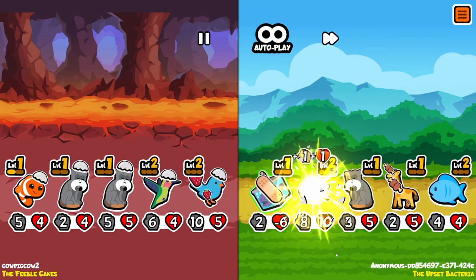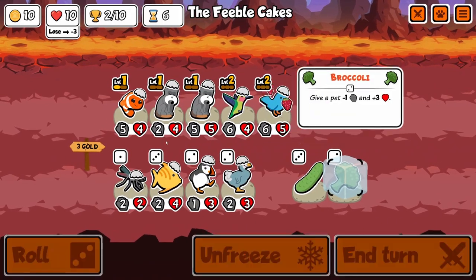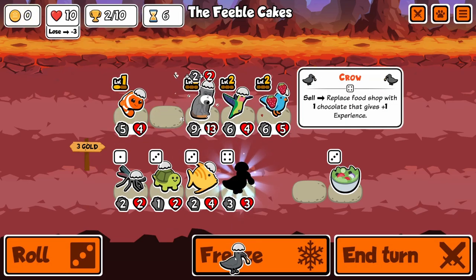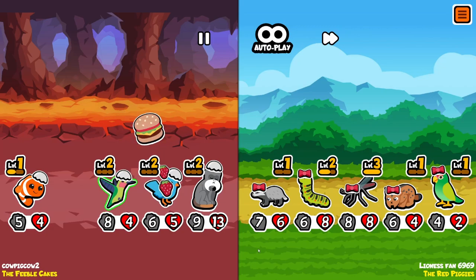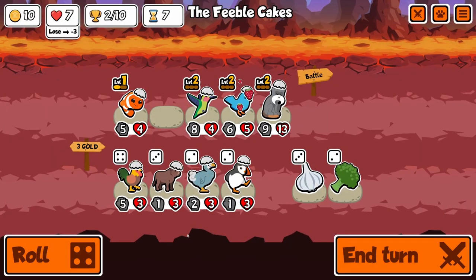Emperor Tamarin again. I'll go for it if I have a clownfish because then it might be pretty good. Here I'm going to try and broccoli one so that when I combine them, the stats are high. And yeah, I have a 9/13 already, and those stats can be transferred on pretty much any shop animal I want. My team kind of lost to that lynx parrot, but that's alright.